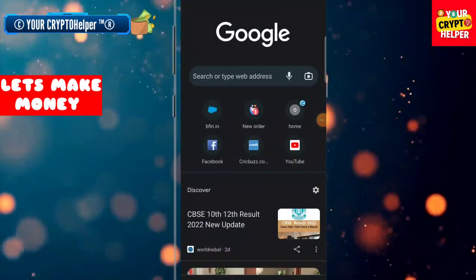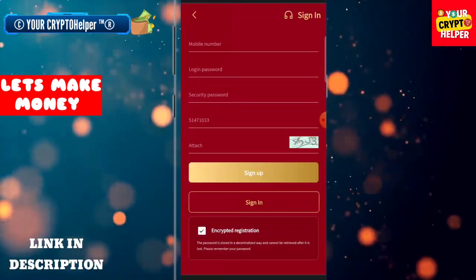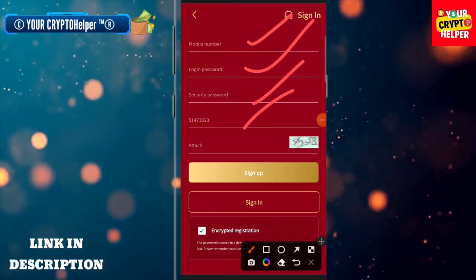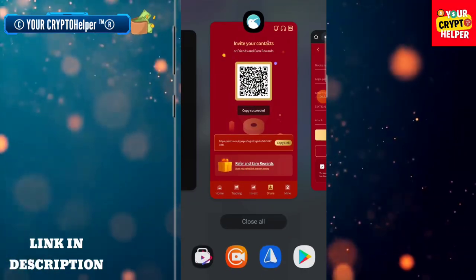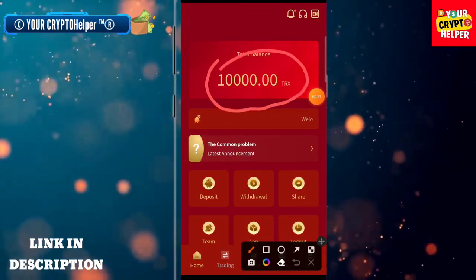First of all, you have to sign up through my link. Click on the video description and you will find the registration link. You have to put your username, login password, and a security password, then click on sign up. After sign up is completed you can register on this platform, and here you can see you can get 10,000 free TRX.